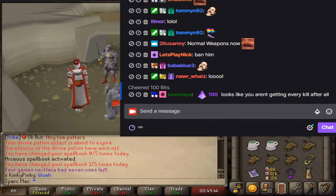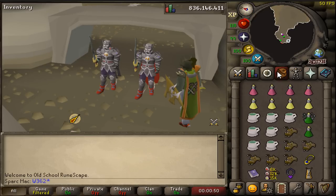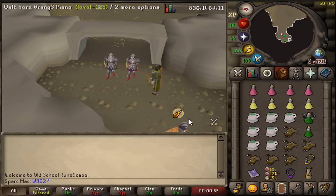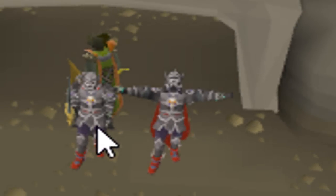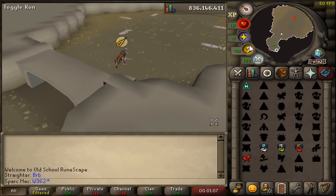You are getting every kill after all. That was initially my plan. My plans have been spoiled. You guys want to go in? Wait - Orange Piano's here. He's in a private instance actually. Now's our chance! Go in now! Come, brother, come! Let's go!